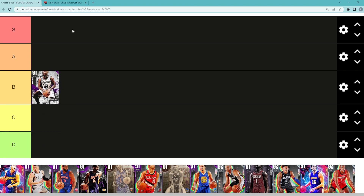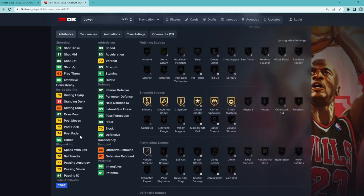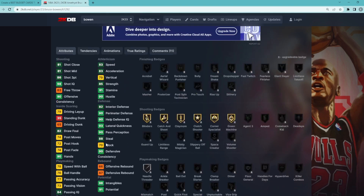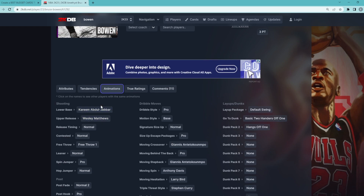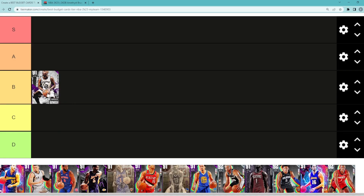First guy on the list is Amethyst Bruce Bowen. He's a solid budget card, probably gonna go in that B tier category, based on how much they go for relative to the value they provide. Bruce Bowen, small forward/shooting guard, 6'7 with a 6'10 wingspan — he's gonna be a great defender: 90 perimeter defense, 93 lateral, 88 steal. His main thing is definitely defense; he's a solid 3-and-D card. Can't really move with the ball, can't dunk, and he's got Kareem base which isn't the best, but he's definitely a good budget card in B tier.